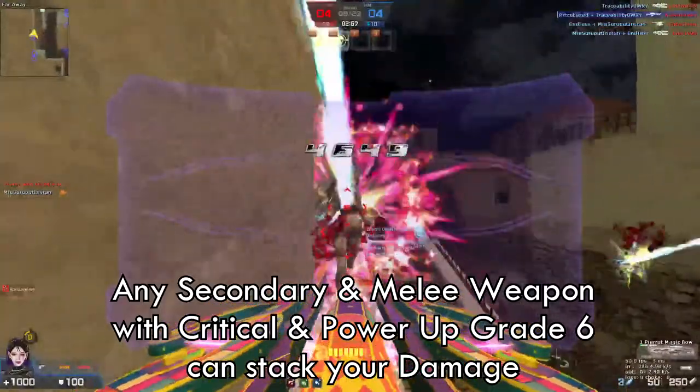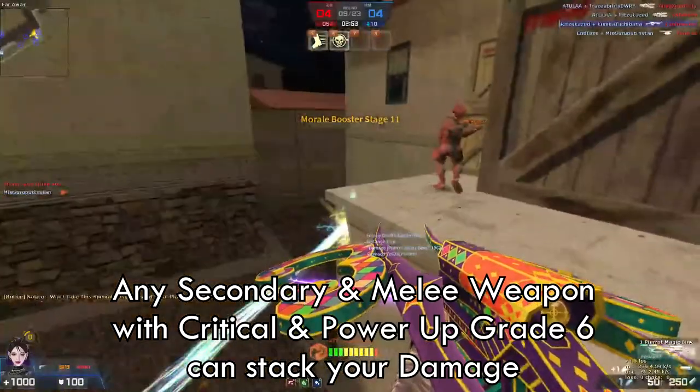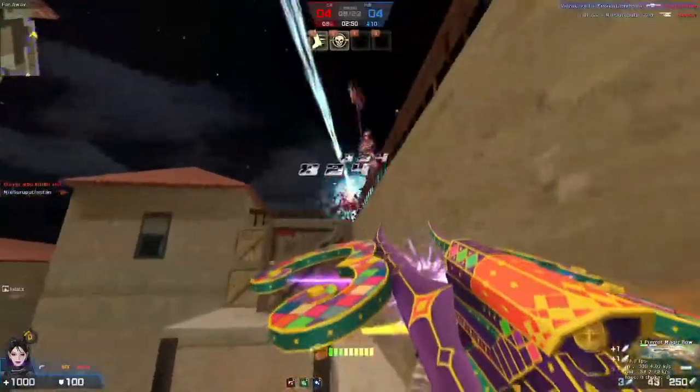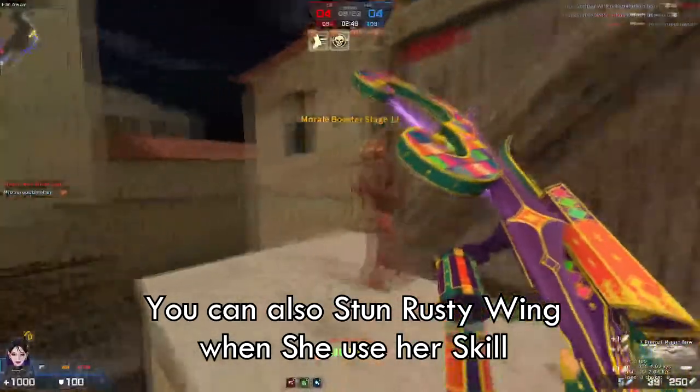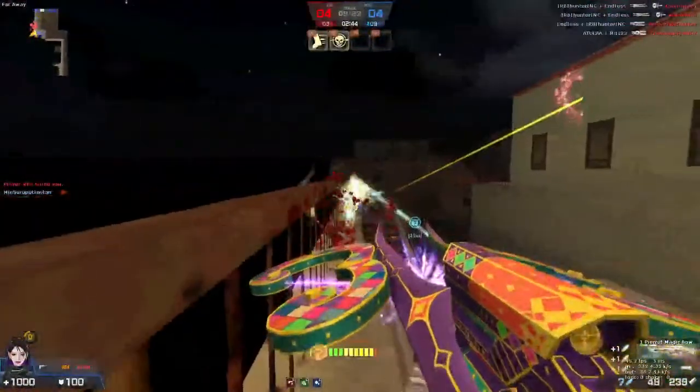If you want to stack up your damage, you can use your pistols and your melee weapon with Critical and Power Upgrade 6. This weapon can also easily stop Rusty Wing — that's one of the best features I like about this weapon. The Rusty Wing can't even hit me because she gets stoned by the Energy Bolt.